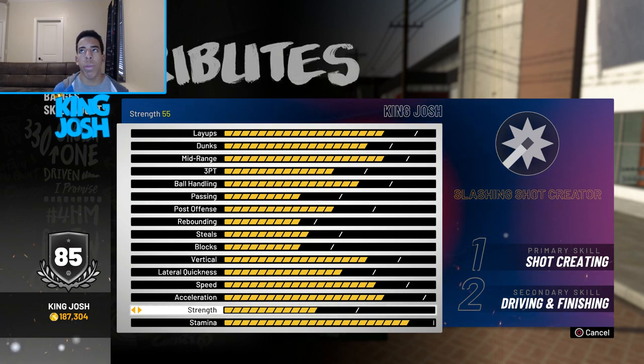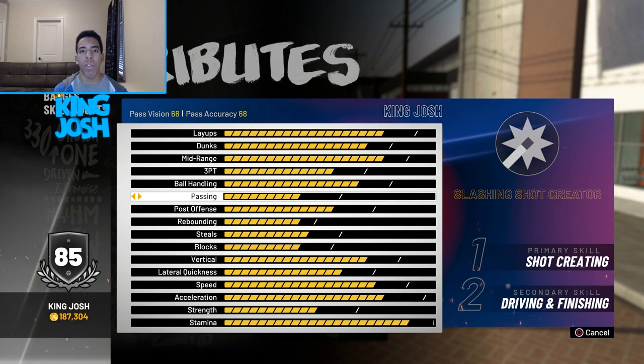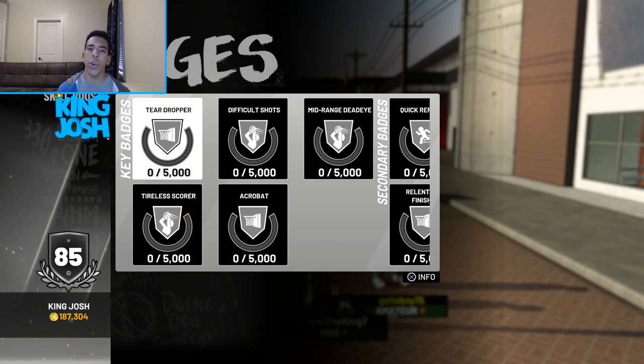It can pass a little worse, but the passing accuracy is actually at 68, so I'll take that — that's not bad at all. The only thing I can't do is chuck passes across the court, but I'm not going to be getting any rebounds so that doesn't really matter. If you guys want to see gameplay with this build, make sure to get this video to 15 likes. I'll catch you guys in the next video. Peace.